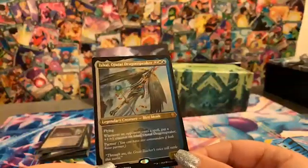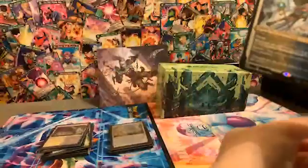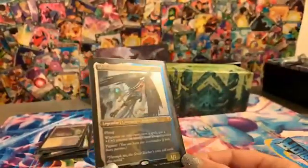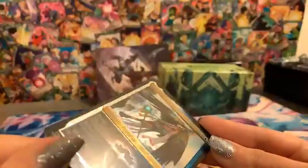We did end up pulling an etched foil legendary! I knew it was going to be highly improbable but it looks like we did it. I'm not sure how to say his name — Ishai, Ojutai Dragonspeaker. It's a bird monk — kind of nifty. Flying, and then whenever an opponent casts a spell, put a +1/+1 counter on this creature. It has partner so you can pair it with another commander that has partner, potentially opening you up to all colors. It's got really nice art and I do like the foiling on these etched foils.